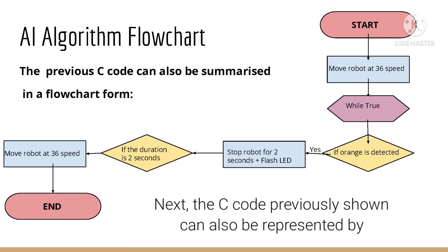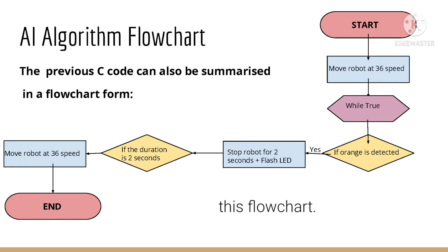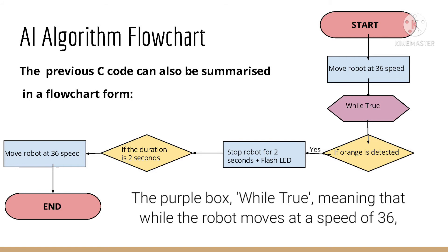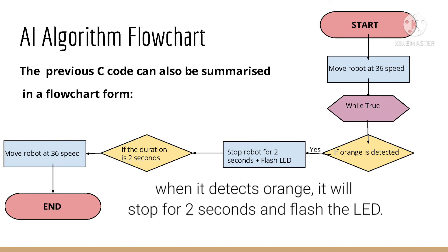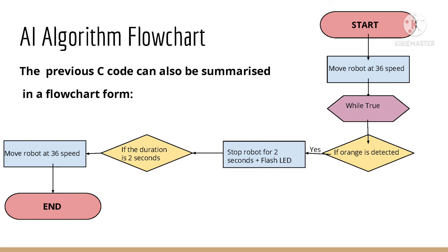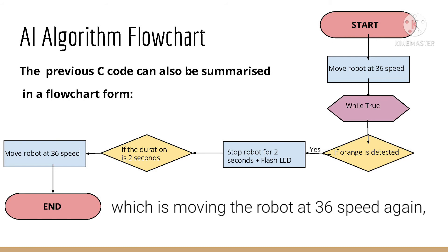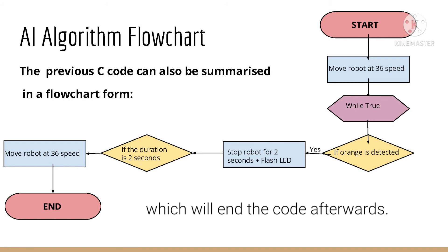Next, the C code previously shown can also be represented by this flowchart. From the red box — start — and then on to the blue box, where the robot will move at a speed of 36. The purple box, while true, meaning that while the robot moves at a speed of 36, when it detects orange, it will stop for 2 seconds and flash the LED. If the duration is 2 seconds, then it will continue moving to the third blue box, which is moving the robot at speed 36 again, which will end the code afterwards.